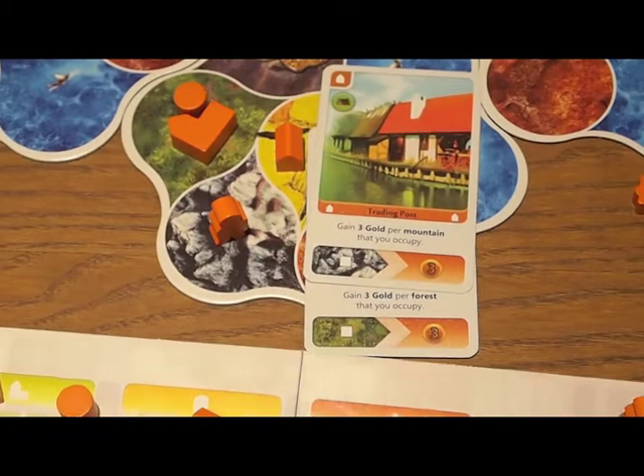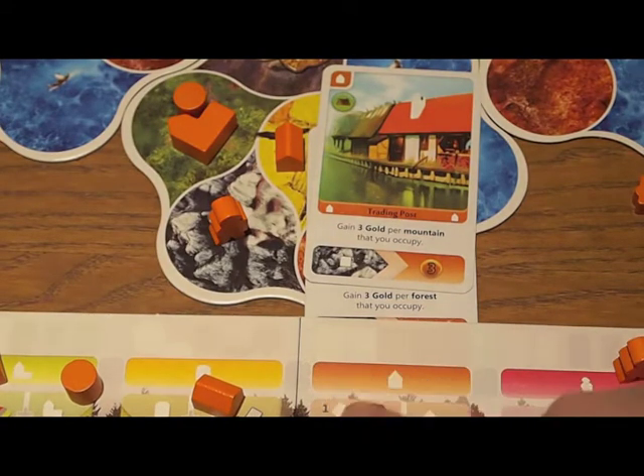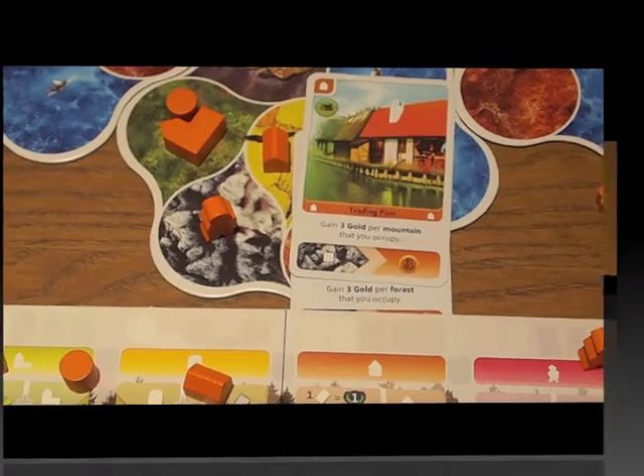In this example, if I've already placed two orange buildings, I started with two orange buildings here and now I have none left. So how do I get more wooden buildings? Without those, I can't buy more cards. Well, that takes us to the second thing you can do on your turn: discard and draw more cards.